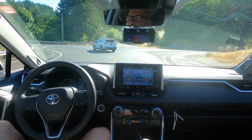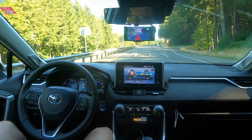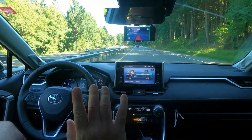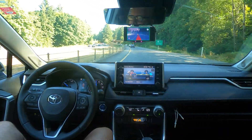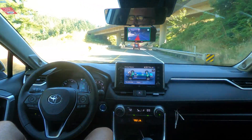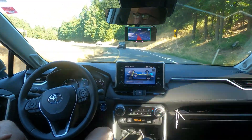OpenPilot 0.8.6 — here's a fun little interchange coming up. We're going to have to slow way down, go around a corner, and then merge onto another highway. Let's see how we do — let's try not to touch the wheel. Although we're coming into this corner pretty hot, 60 miles an hour and the speed limit says 40. We're slowing down because the cars in front of me are slowing down, which is a good thing.